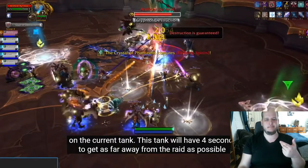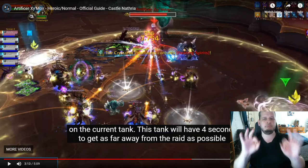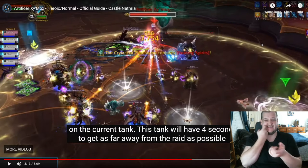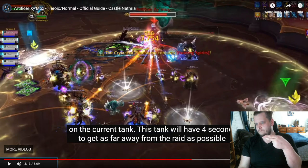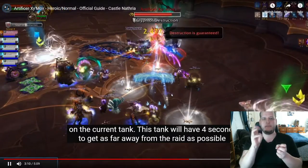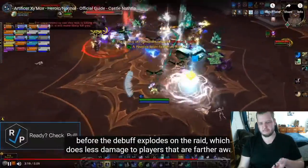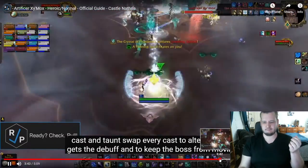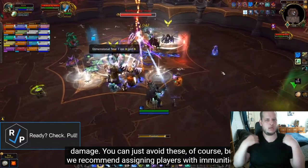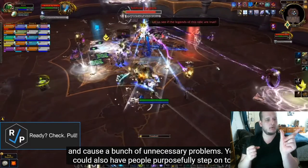Zymox will occasionally cast a very short debuff on the current tank. That tank will have 4 seconds to get as far away from the raid as possible before the debuff explodes on the raid, which does less damage to players that are farther away. The tank will have to keep the boss from moving. There are also traps that occasionally spawn under random players' feet. If anyone steps into a trap, they'll be stunned and will need to be broken out by other players' damage. You can just avoid these of course, but we recommend assigning players with immunities to run through and clear them out every once in a while, because they can start to fill up the room and cause a bunch of unnecessary problems.